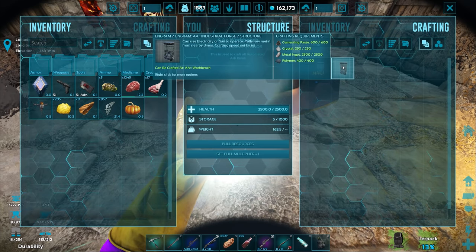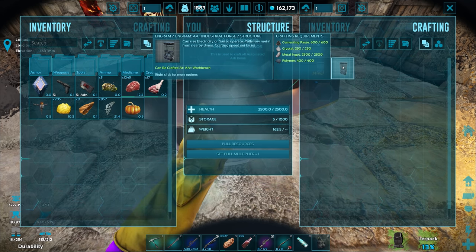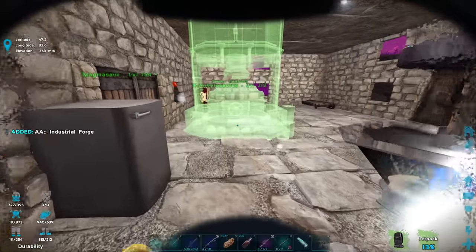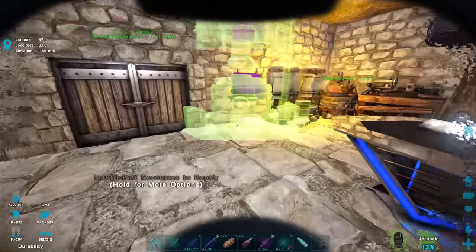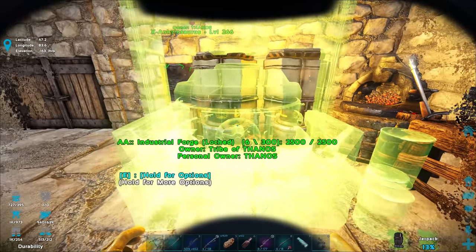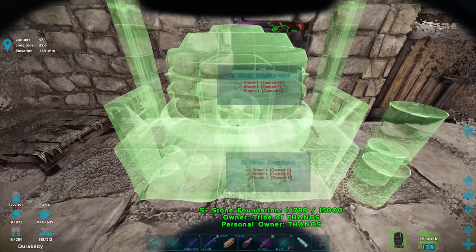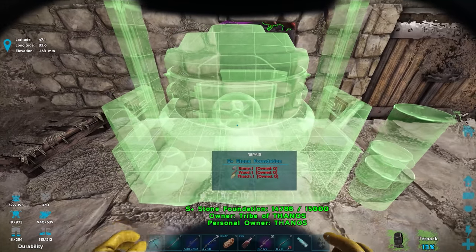It can use electricity or gas, pulls raw metal from nearby dinos automatically, and crafting speed is set in the ini. That cost 2,500 smelted metal ingots — better be worth it. It's 50 pounds. I can place it indoors — maybe get rid of the two old forges and put it right here. It sticks out a bit but half inside half outside isn't too bad — at least not on the roof.